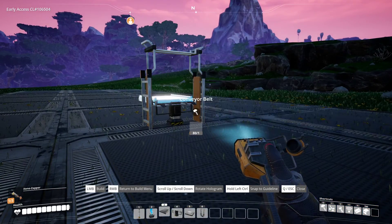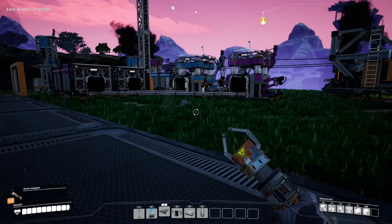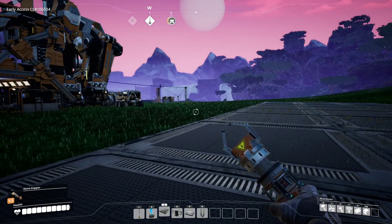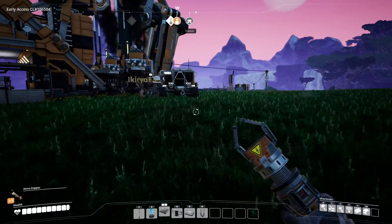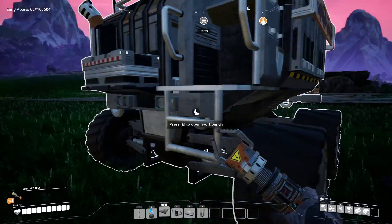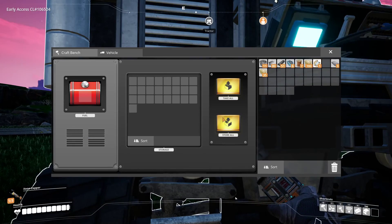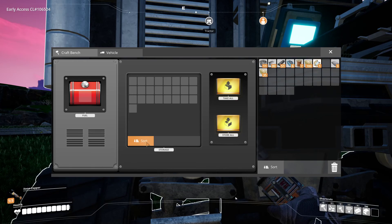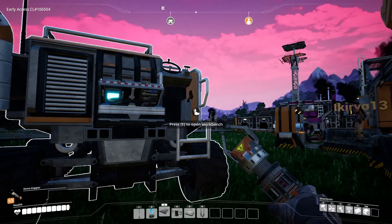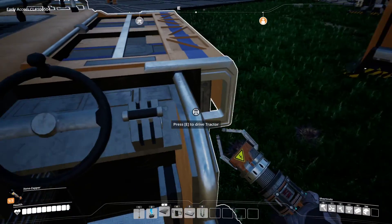We are now the proud owners of a tractor! Where is it? It is just past your conveyor belt by the hub — pretty nice looking tractor. Have you tried to drive it yet? No. It's got a storage container, and it has a built-in craft bench, so you can build things on it too. So it's like a portable hub, essentially.